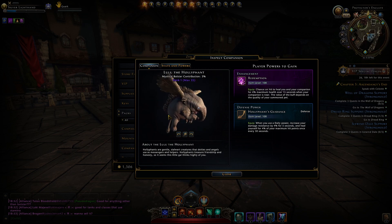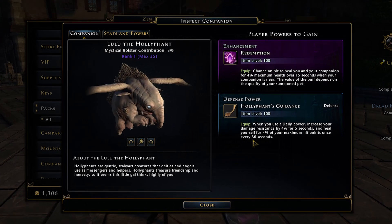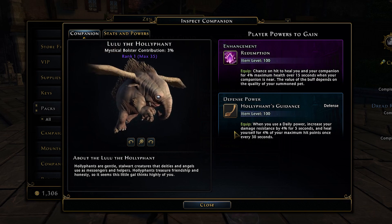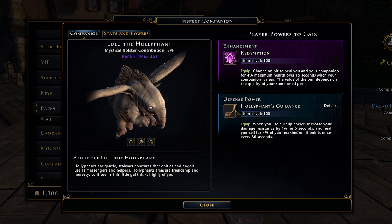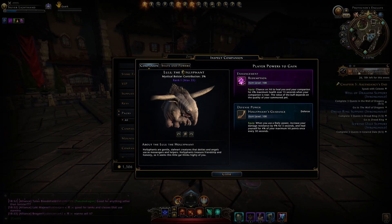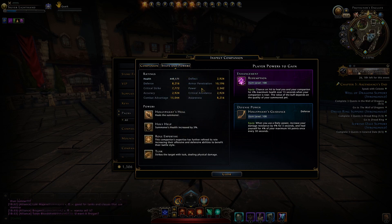Anyway, you get Lulu right now. Her ability is not very impressive to me — you just get increased damage resistance by 4% and a heal every 30 seconds whenever you use a daily power, which doesn't seem very noteworthy. This is a healing-type companion so it can heal you. However, it's not an augment, so if you're using an augment you probably won't want to switch to something like this.